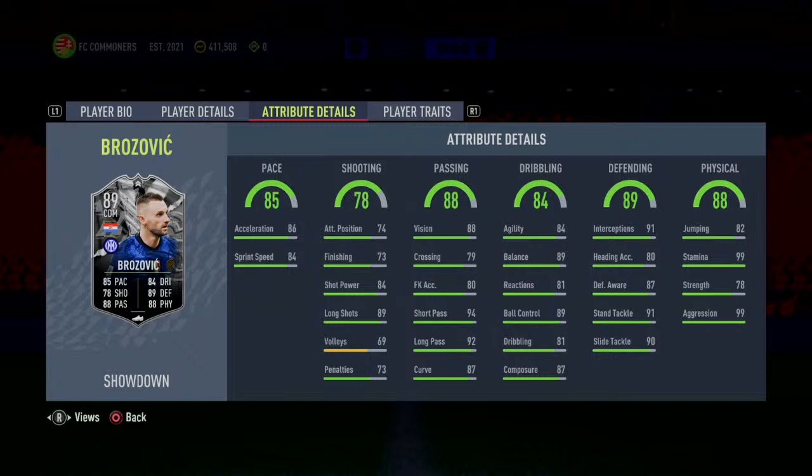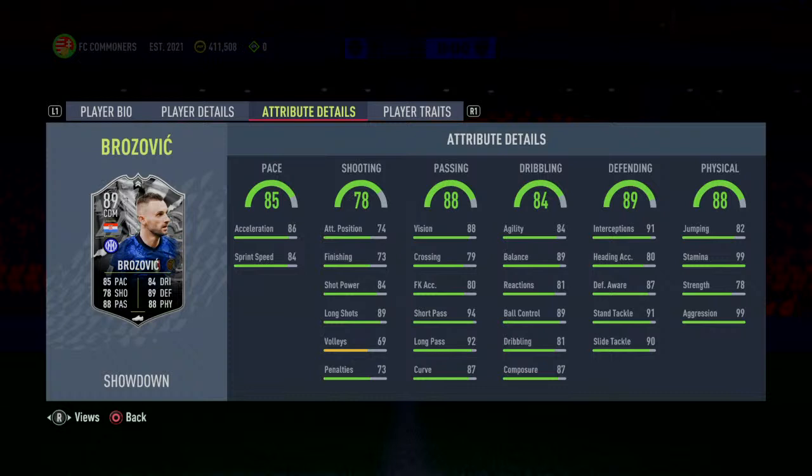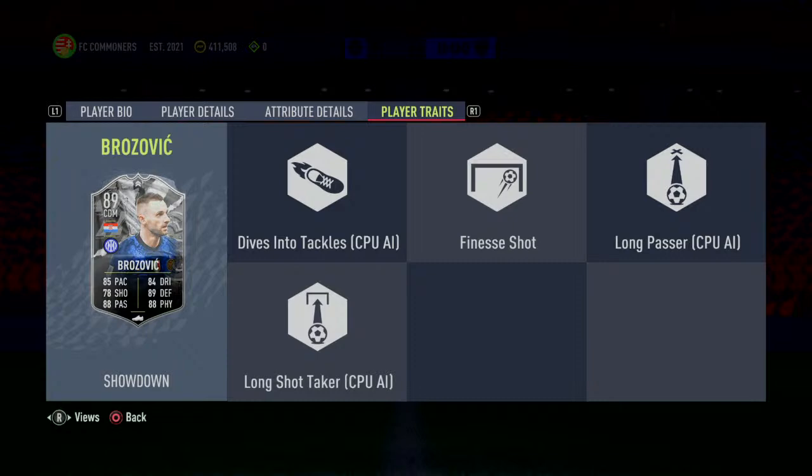Physicality is insane. He can jump, he has stamina for the entire game. Strength is a little sus, to be honest — but use the L2 trigger and you should be good to hold the ball with him. Aggression is bullish, absolutely bullish. In terms of traits, this guy has 'Dives Into Tackle,' which is absolutely beneficial — it's an attribute you want on your center backs and CDMs because the AI is going to help you defend. He also has Finesse Shot and Long Shot traits.